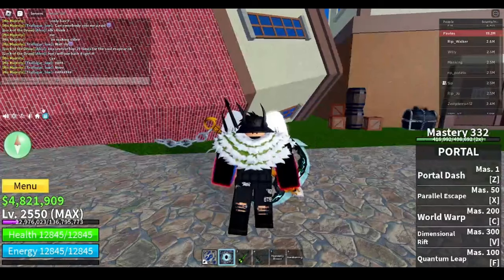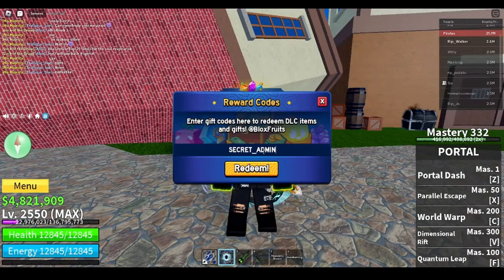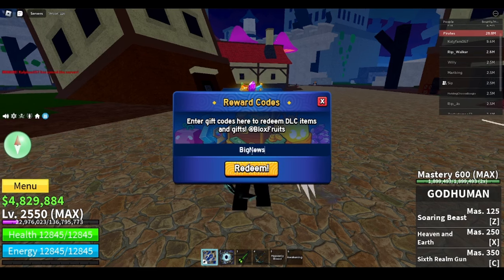The first code is 'secret admin' — already redeemed. Next code is 'kit gaming kit reset' for a stat refund. The next code is 'fun10' for one dollar, two dollars. 'Fun10 v2' is the next code on the list.